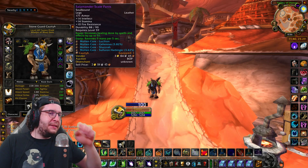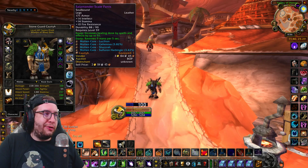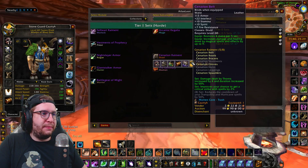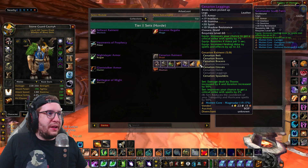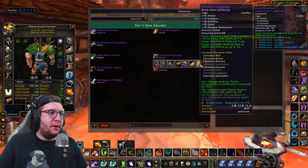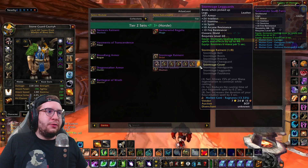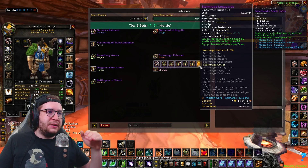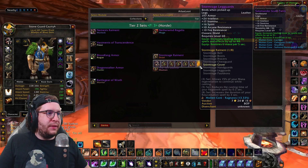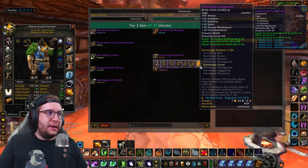For pants, I'm using Salamander Scale Pants. If you have access to your Tier 1 or Tier 2 Pants, I would use those over them for sure — I personally feel like they're better. The Salamander Scale has bonus spell crit, you're getting a little bit more stats and less bonus healing, but I feel like the spell crit and extra stats are worth it. The tier list would probably go Tier 2 Pants, Tier 1 Pants, and then Salamander Scale. Tier 2 is really nice because you get a ton of intellect, a good amount of stamina, and a good amount of spell healing.